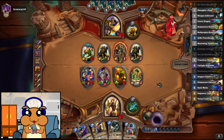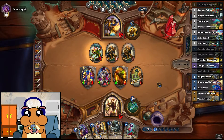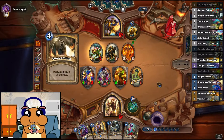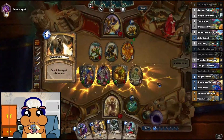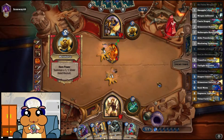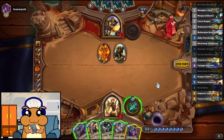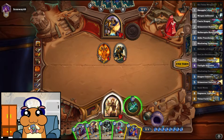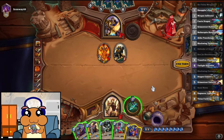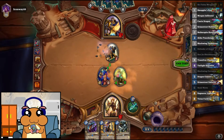It's true — he can trade all his minions to kill my 6-4, but there's nothing I could do to prevent it anyway. Any more spells? You can trade, that is true. So this is 6, this is 5. Should be good enough.